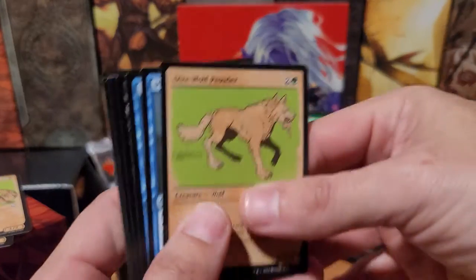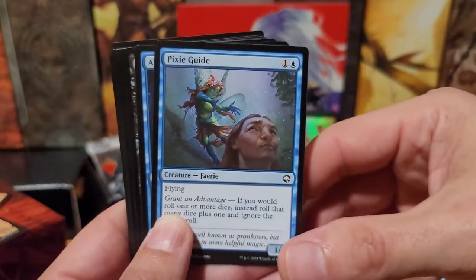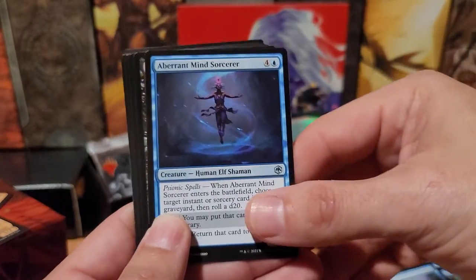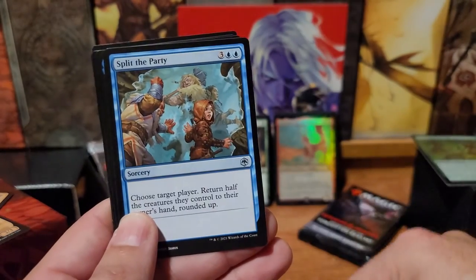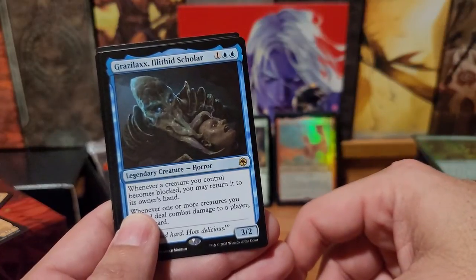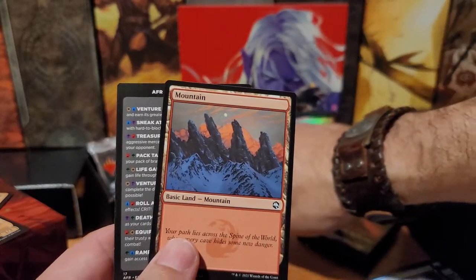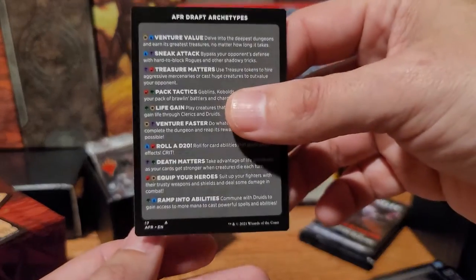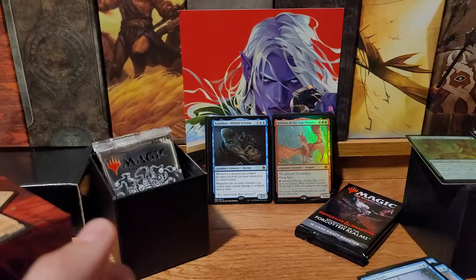Dire Wolf Prowler. Pixie Guide — that's a common. Aberrant Mind Sorcerer. Warlock Class. Split the Party — always a bad idea. Grazilex Iliathid Scholar — it's the Mind Flayers. I haven't seen this on the back of one of my tokens yet.